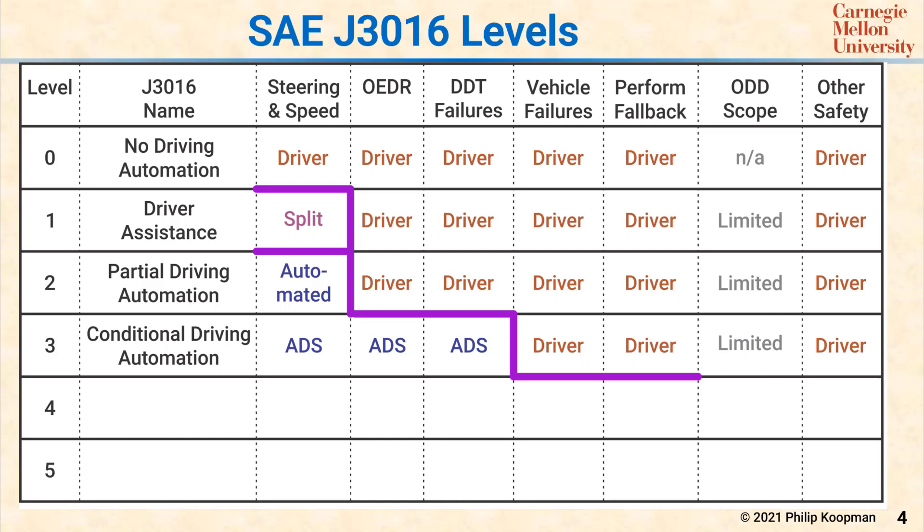At Level 3, the human is still entirely responsible for safety if something goes wrong, while the vehicle is responsible for driving properly in the absence of some sort of failure.